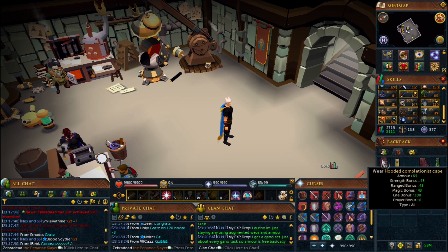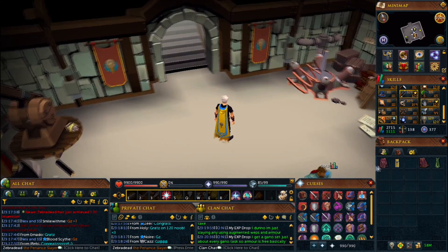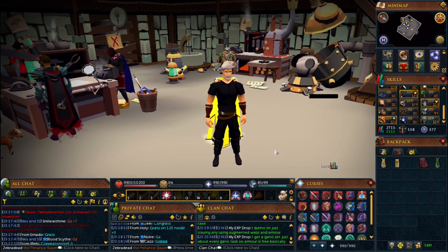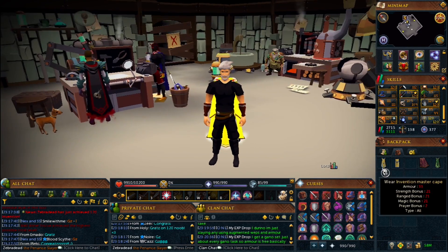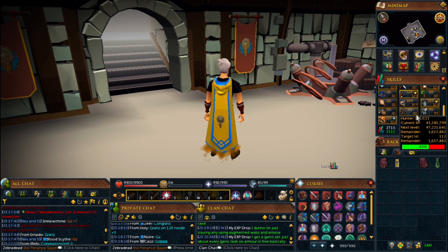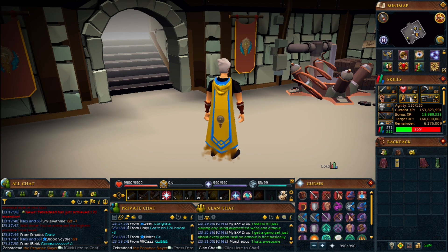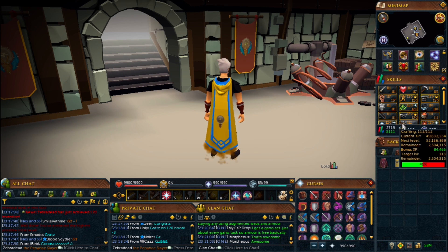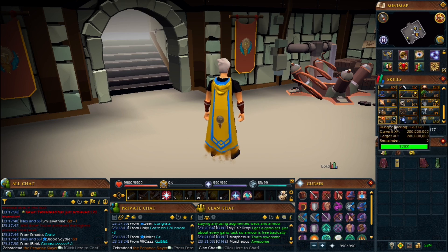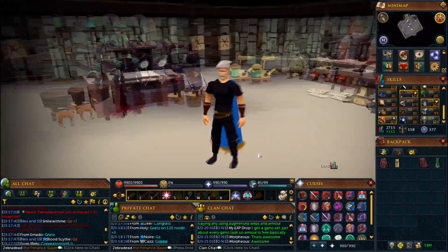And of course, recomped. Until about 10 hours' time when that new quest comes out. 120 Invention — I think that's number... 1, 2, 3, 4, 5, 6, 7, 8, 9... that's my 10th. So 10 out of 27 now. Decent.